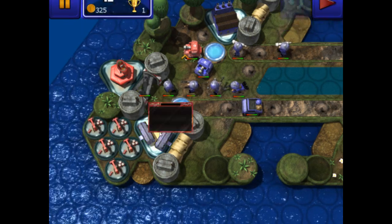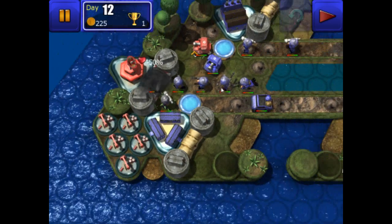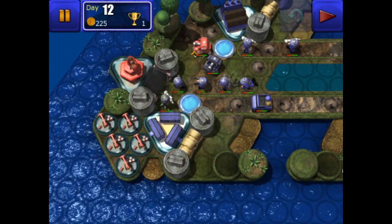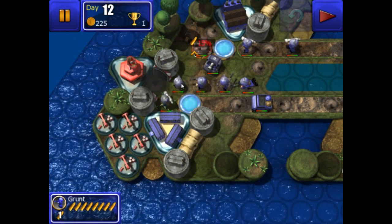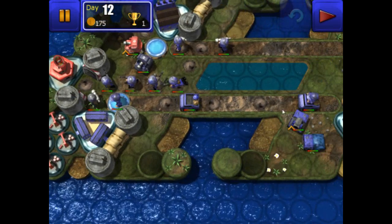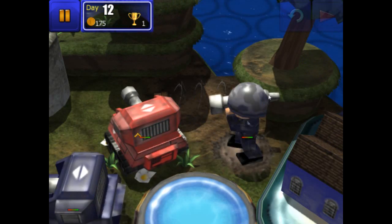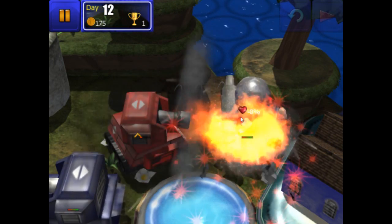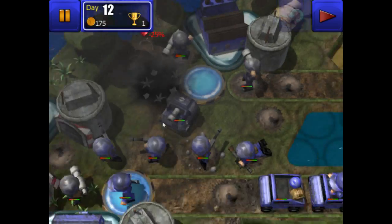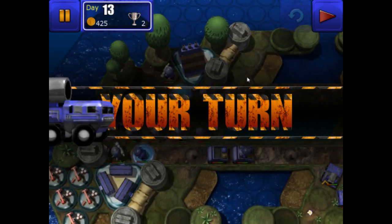Now all we need to do is crack open this wall — let's build a bazooka man and finish the wall off. We can't move these guys out of the way for an engineer, but we'll build an engineer anyway and move up to finish off this tank. We'll skip the turn — it'll be very brief because the enemy can't actually build anything since we captured both of his buildings.